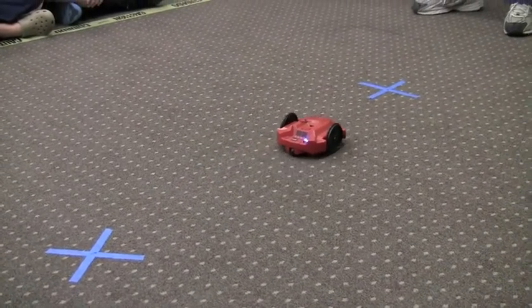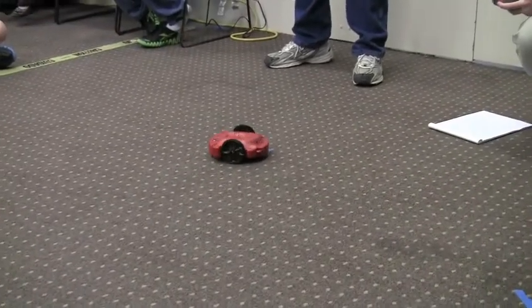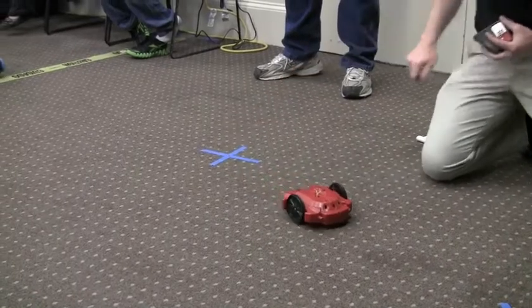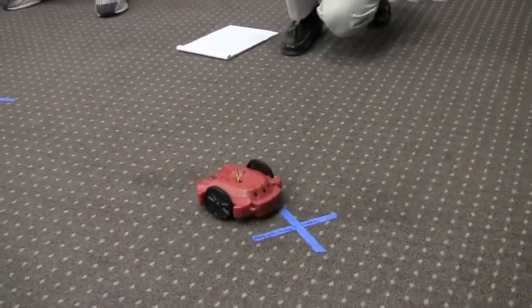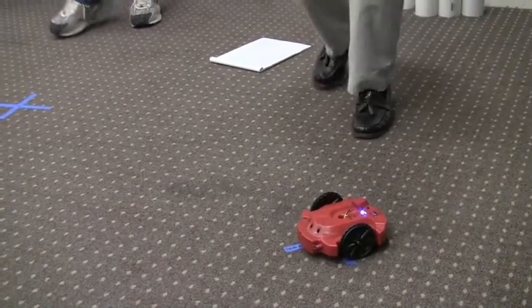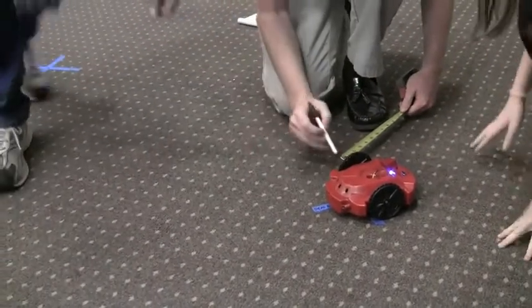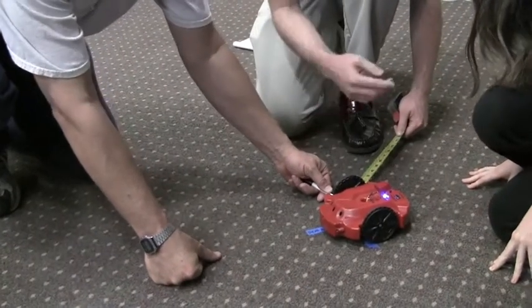The rules state that you have to be within 8 inches of the 1st and 2nd waypoints, which clearly they've done. Wow, pretty darn close. We'll actually have to lift the robot, hold down the marker, and lift the robot to get a measurement here.